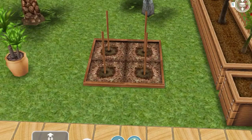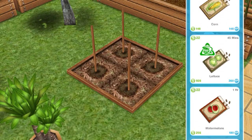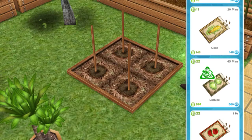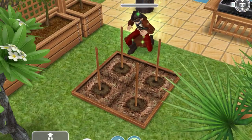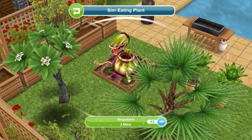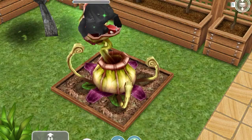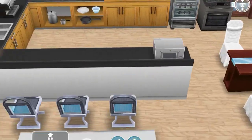The next goal is to negotiate with a sim-eating plant. You need a garden patch — click on it and plant any item that has the warning sign (a green triangle with a plant with teeth). The easiest one is lettuce since it takes the least time. Once it's done, click on it and select negotiate — it takes three minutes. Your sim won't be eaten. It doesn't matter which sim negotiates.